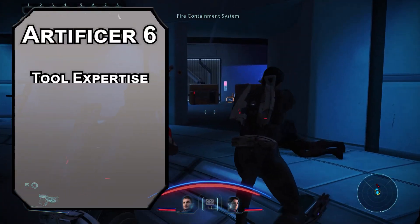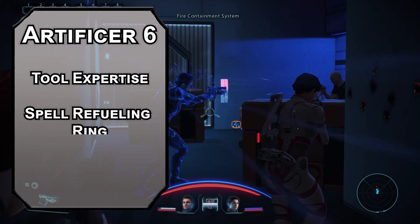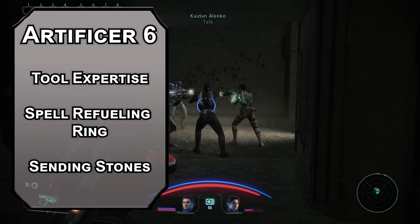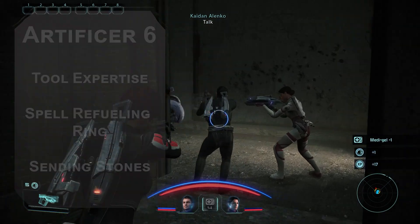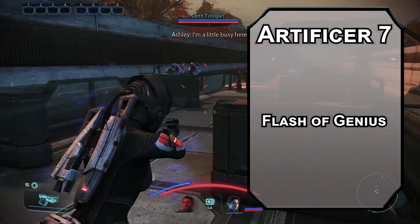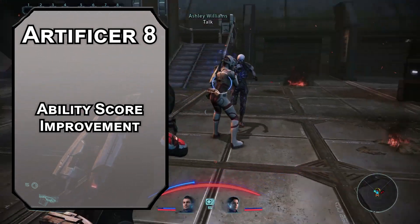6th level Artificers get Tool Expertise, doubling your proficiency bonus for checks with the tools you're proficient with — that's thieves' tools, tinkerers' tools, woodcarvers' tools, and whatever you chose from Student of War that was not calligraphy. You also get two more infusions. Spell Refueling Ring lets you recover a spell slot of 3rd level or lower once per day, giving you an extra grenade or a bigger grenade later. Sending Stones are some rocky talkies that let you cast the Sending spell between them, letting you call your friends wherever they are. If you have friends — I think Udina likes you. Udina is also the worst. 7th level Artificers get Flash of Genius, letting you add your Intelligence modifier to any ability check or saving throw of a creature within 30 feet of you, a number of times per long rest equal to your Intelligence modifier. At 8th level Artificer, for another ability score improvement, we're going to invest in Intelligence for a more accurate turret, stronger shields from the turret, better flashes of genius, and a better fireball.